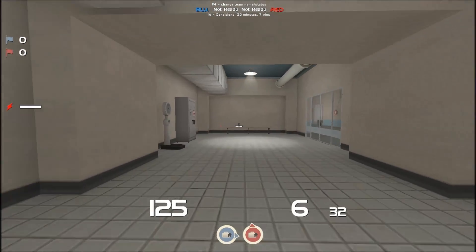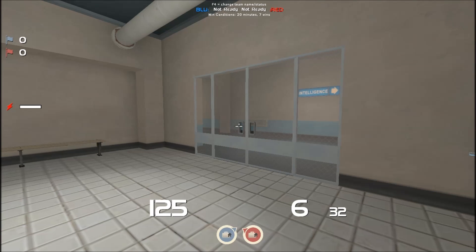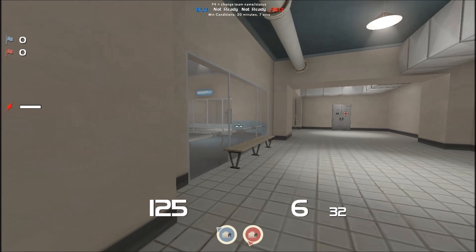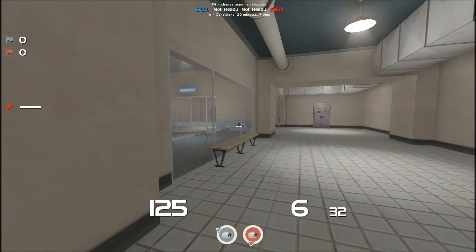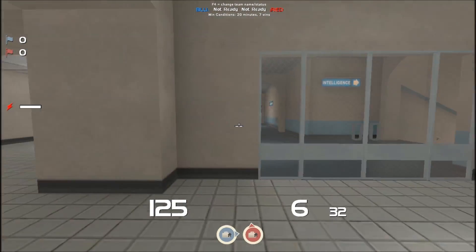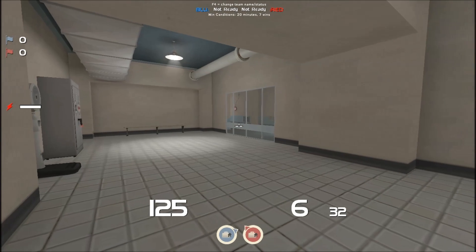What's up everyone, this is Moose and this is the Moose Tracks episode for CTF Turbine Pro RC2, this week's UGC Highlander map. I would like to reemphasize that the correct version of the map for this week is RC2. I will go over the primary change to this map when we get out there.